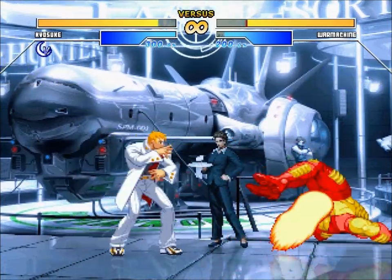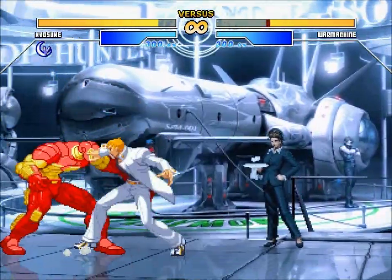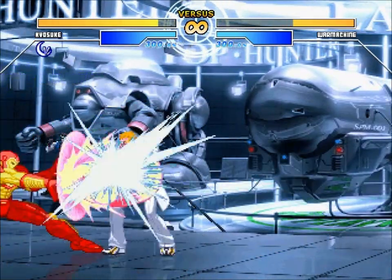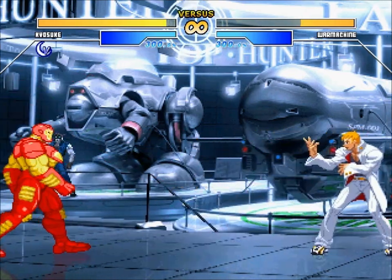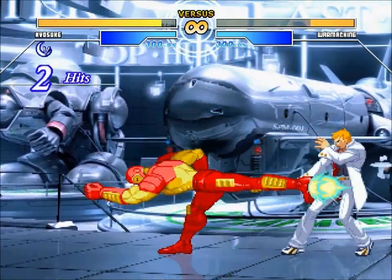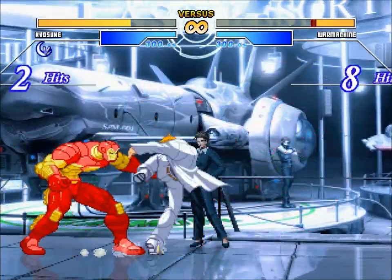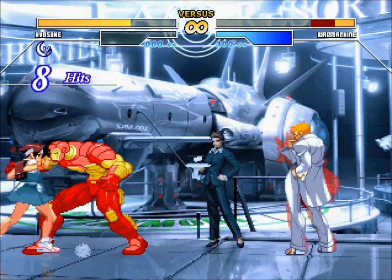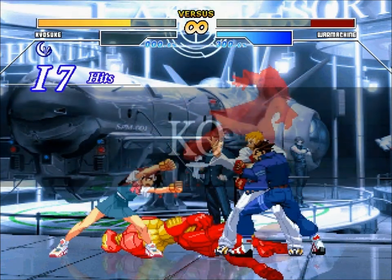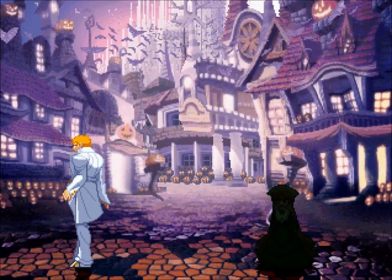His special moves function pretty basically — two quarter circles forward punch is a powered-up version of the projectile move. Two quarter circles forward kick is a powerful uppercut kick combo. He does also have a level three move, which you'll get to see later in the video, which is basically something that would happen in Project Justice when you would do a team-up attack with three characters. There it is — that's Hinata and that's Batsu, both characters from Rival Schools. As with most level three moves, it's very much probably not worth your time to do it, but it looks cool.